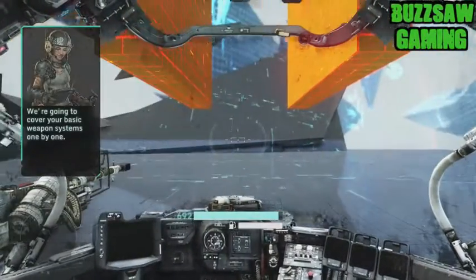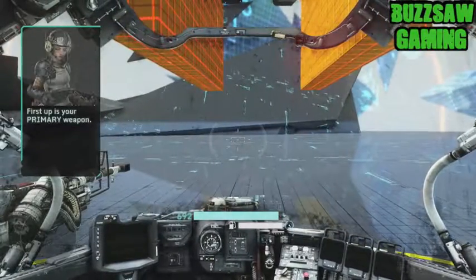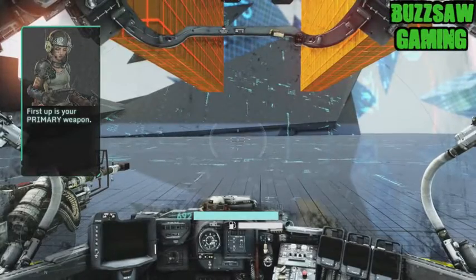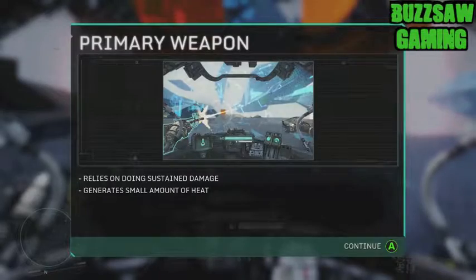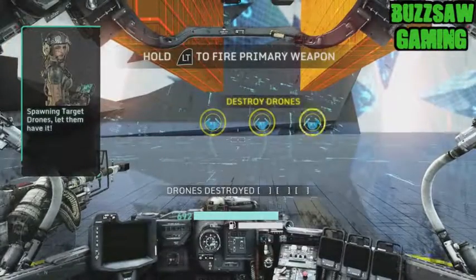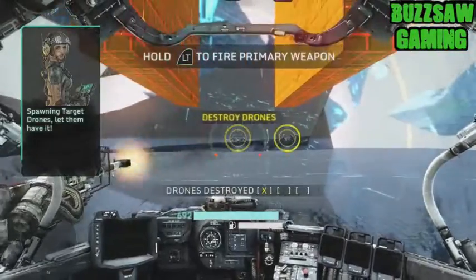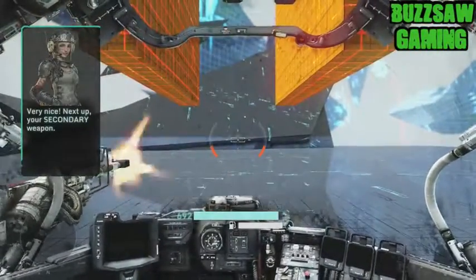We're going to cover your basic weapon systems one by one. Spawning target drones — let them have it. Very nice. Next up, your secondary weapon.